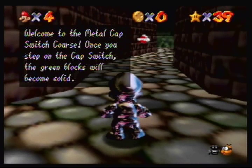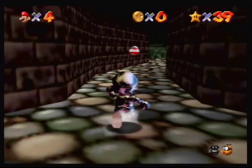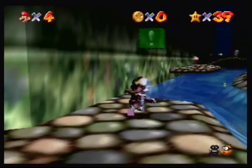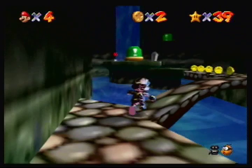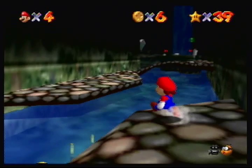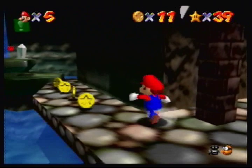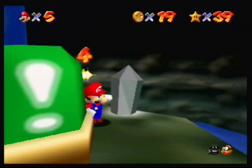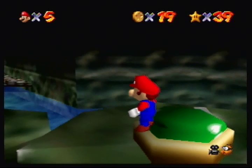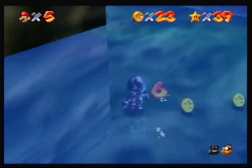Welcome to the Metal Cap Switch course. Once you step on the cap switch, the green blocks will become solid. When you turn your body into metal with the metal cap, you can walk underwater - that's going to be very helpful. It'll also allow us to get that one star inside Jolly Roger Bay, so we're going to be pretty well covered after this mission. Let's go ahead and grab the eight red coins first. Try not to go to that waterfall over there, because if you do, you'll be taken out of the course and out of the castle too, so you have to make a long trip back. Two red coins are right there, two more red coins are around the switch itself, and the last four coins are actually underwater - we'll need the metal cap to get those. Let's grab the cap and then grab these coins.